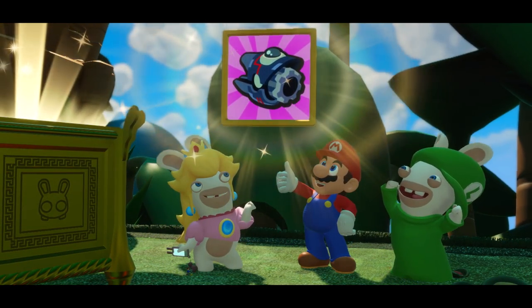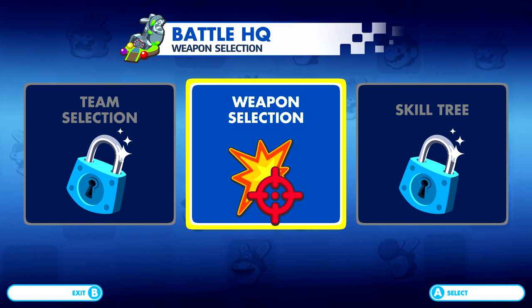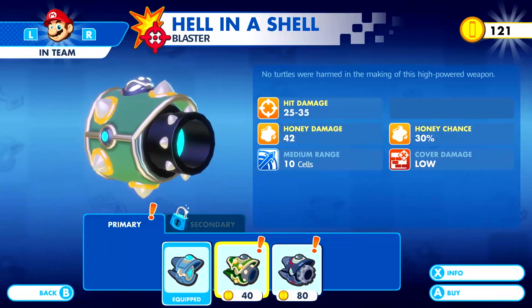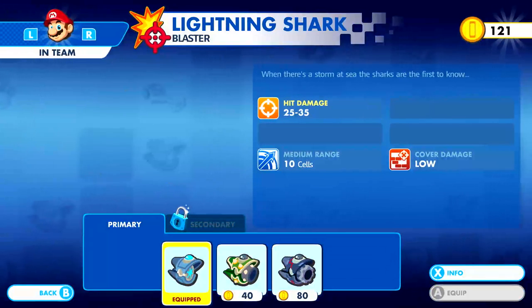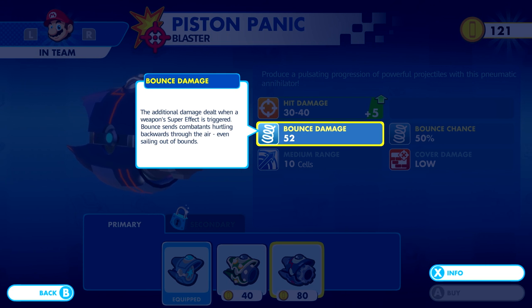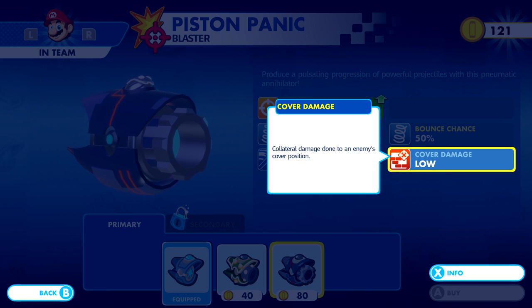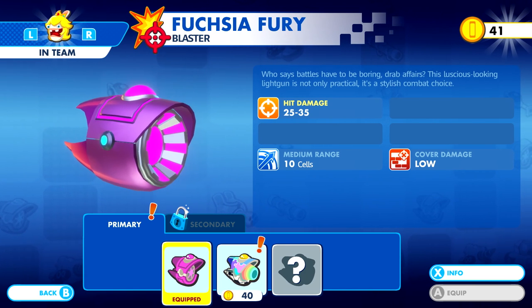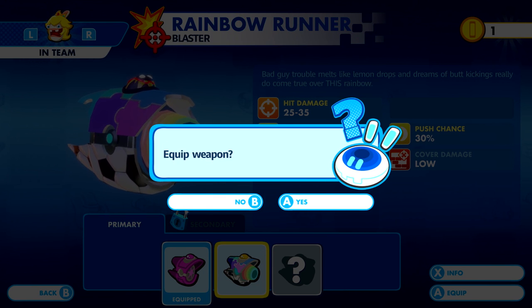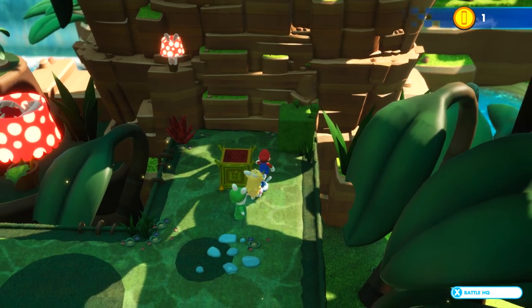Here's a treasure chest and we get our first look at a new item and the weapon screen. We unlock Piston Panic - those coins we've been collecting are put to good use in weapon selection. Weapons have different special damages, a special damage percentage of how likely it is to activate, range, and how much damage they do to cover. Bounce sends combatants flying, and there's a 50% chance of bounce activating each shot - so Piston Panic is a pretty good weapon at 80 coins. We also see Rainbow Runner from Rabbid Peach, and Shining Dawn, though we don't have enough coins for that one.